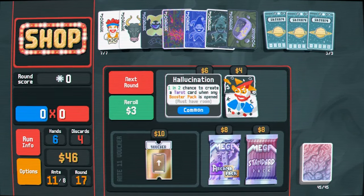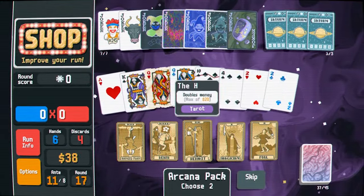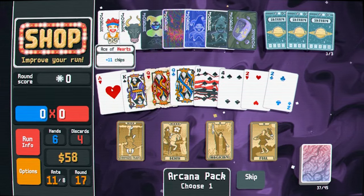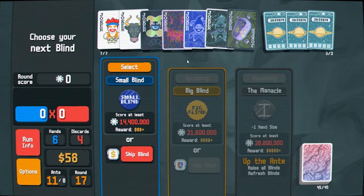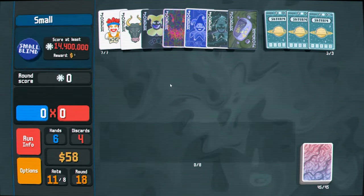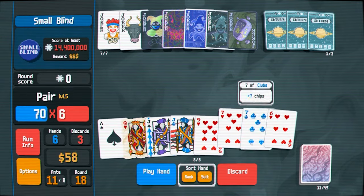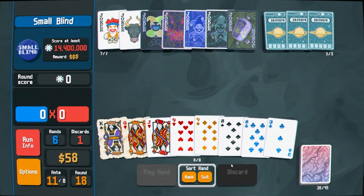I don't know what to get to get stronger though. Money's okay. Now what the hell do I do? I think I'm going to Magician these actually. I'm still making straights, so Death-ing stuff doesn't seem that good. Sorry, I took a quick pizza break and I just looked at this blind and noticed how impossible it's going to be.